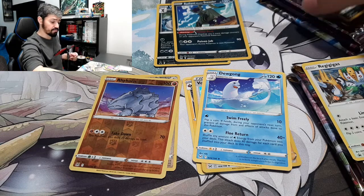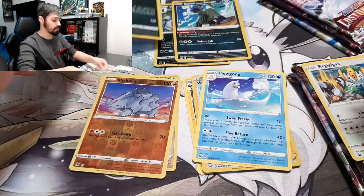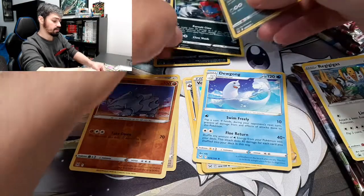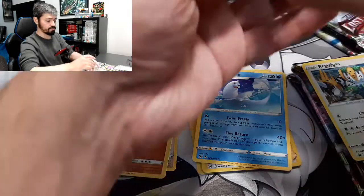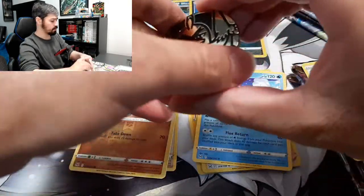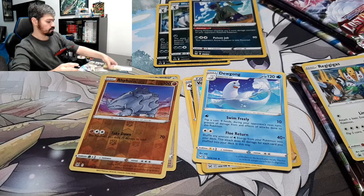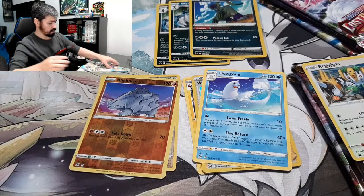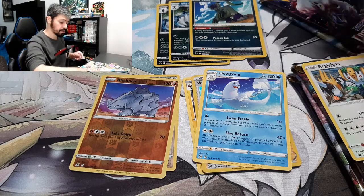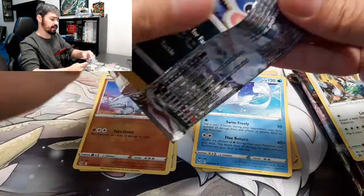Now for our second three-pack, which is another Weevil. The code card goes there. Let's put the coin over here and organize a little bit because it's getting everywhere. There we go. First pack of the second three-pack — let's see what we can get out of this one.